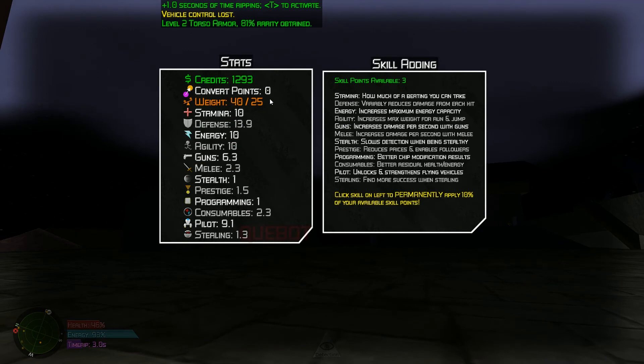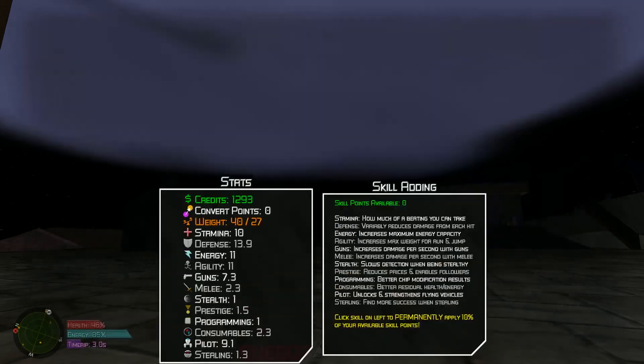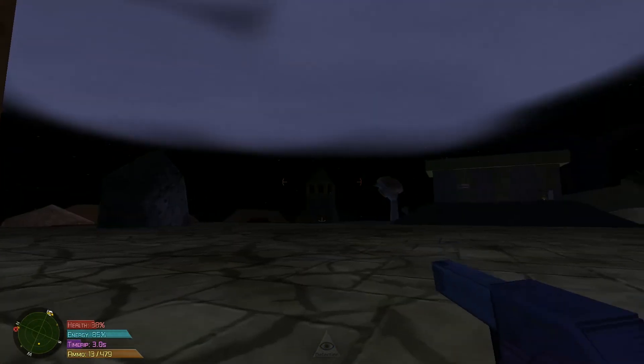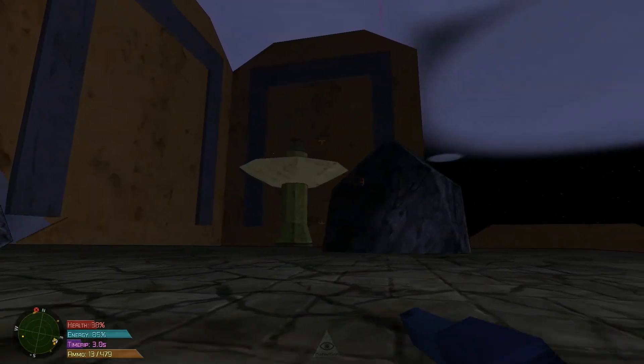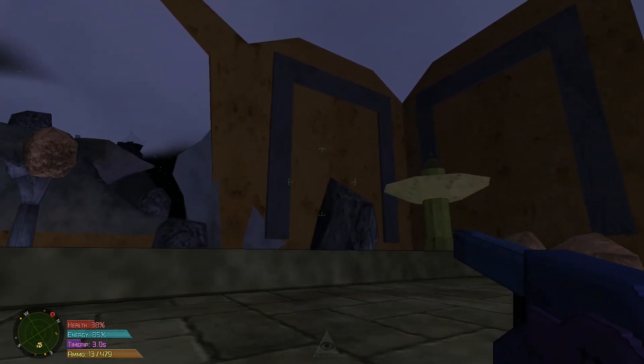Oh level 2 torso armor - this is how it hooks you. How do I carry more stuff? Increases maximum energy capacity - that would be useful. Agility is max weight for run and jump - ah okay. More guns. Excellent. Alright guys, I think we'll leave it there. Next time we'll try and actually find a base and convert it. Thank you very much for watching and I will see you next time, bye.